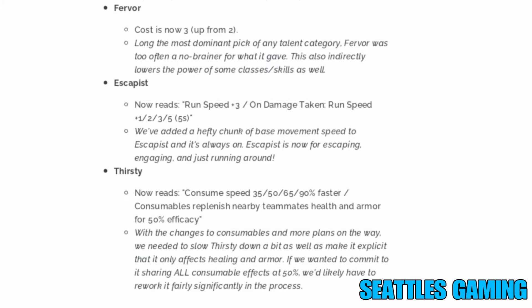Escapist now reads: run speed plus three on damage taken, with run speed plus one, two, three, and four for five seconds as it levels up. A hefty chunk of base movement speed has been added to Escapist — it's now always on, useful for escaping, engaging, and just running around. Alacrity now reads: consume speed 35, 50, 65, and 90% faster. Consumables replenish nearby teammates' health and armor for 50% efficiency, and that scales as you level up throughout the game.